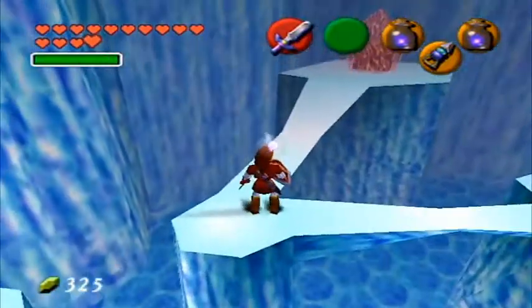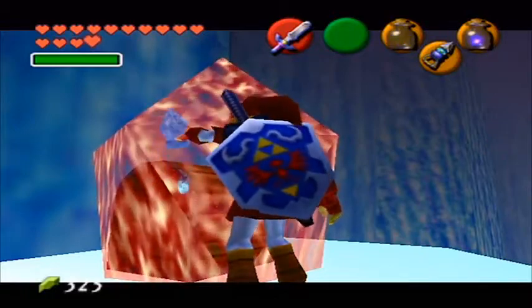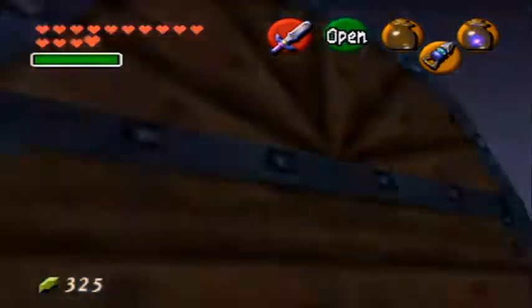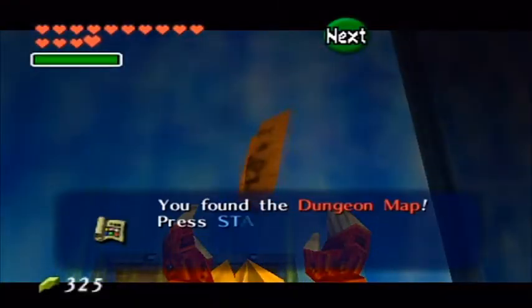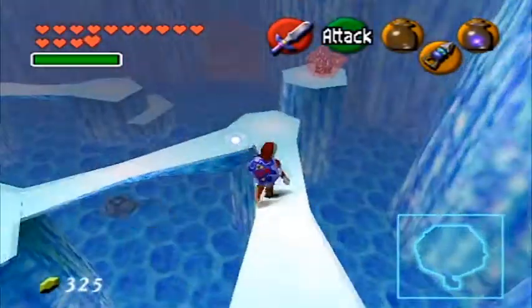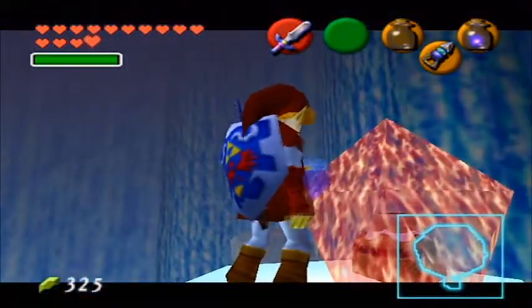So now we can melt the ice anytime that we want to. And in here will be a very convenient item — and in here we have the dungeon map. It's actually a mini-dungeon, but there is a dungeon map to help those who get lost easily.